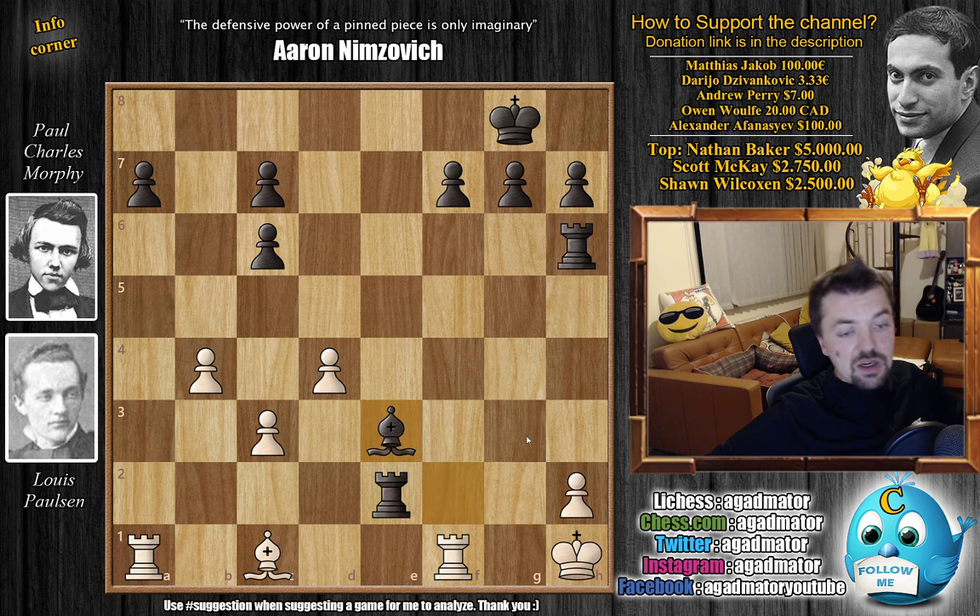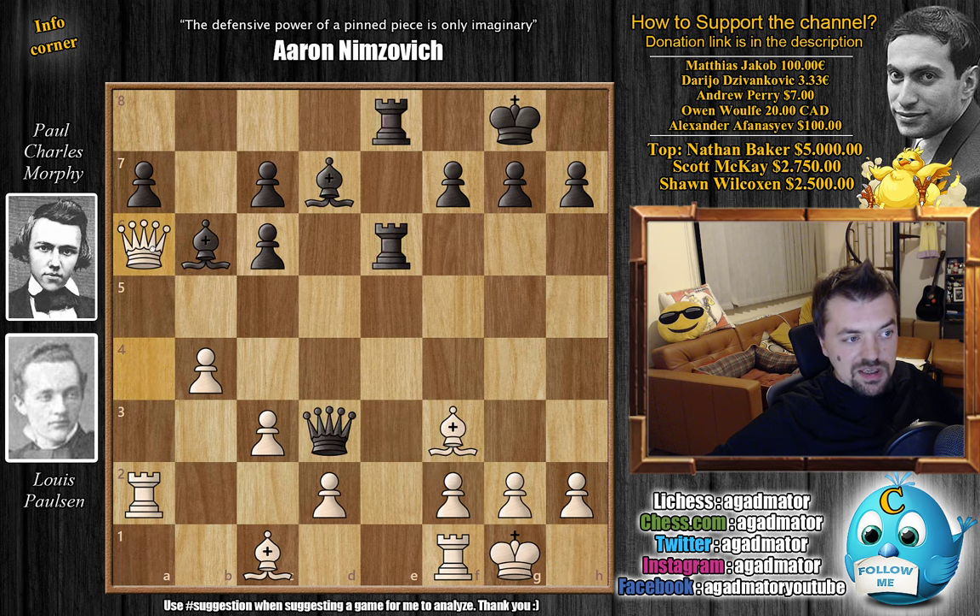After bishop to e3 Paulsen resigned. Let's check out that beauty one more time — that queen captures on f3 move, really awesome stuff. So queen to a6: put this into your engine. Unless you have a really super engine it will say Black is slightly better, but at depth 31 it goes crazy and says, yes, queen captures on f3 — that's the stuff. So yeah, that's game six of the match, Paulsen versus Morphy, 1857 First American Chess Congress.